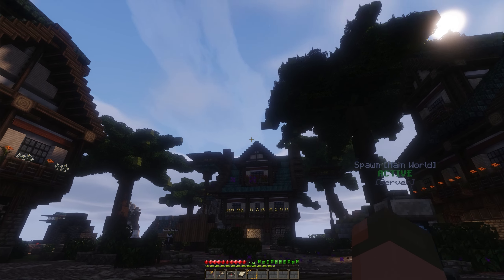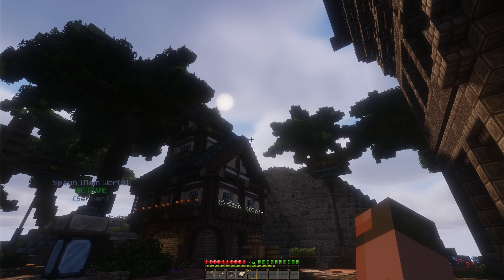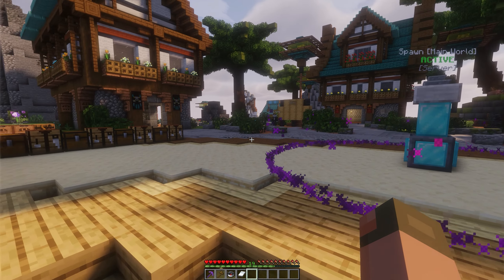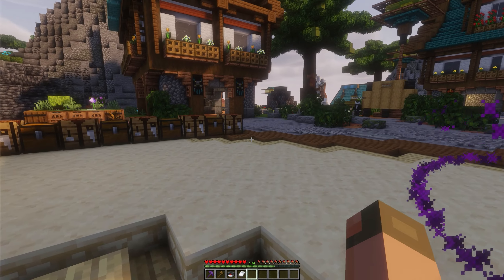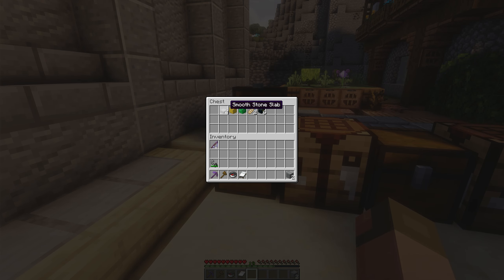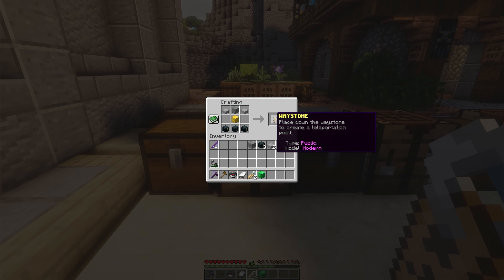Back at spawn — let me turn off the texture pack to show the crafting recipes. To create a public waystone, the recipe is: two smooth stone slabs, a polished andesite, a block of gold (which signifies the public version), and three ender chests. That'll create a waystone. To make a private one, you replace the gold with a block of emerald and also add two name tags, since you're making it private.